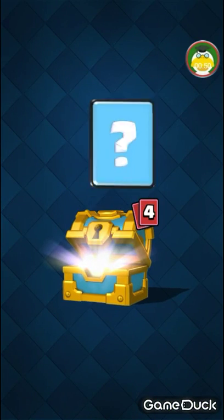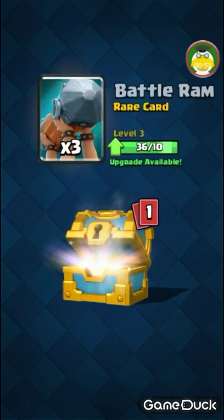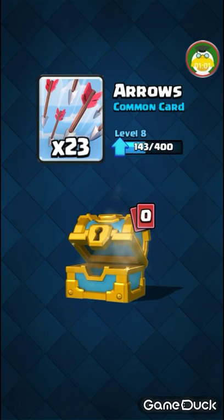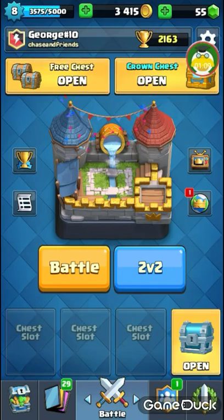We've got a golden chest, a big boy — 174 gold, 1 minion, 2 spear goblins, 3 battle rams, and 23 arrows. I used the spear goblins, but I don't use anything else. So it's not as good a chest, but it's okay.